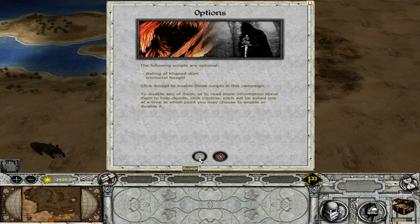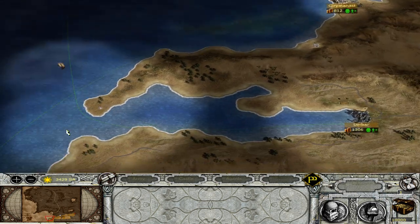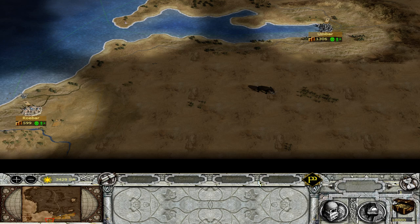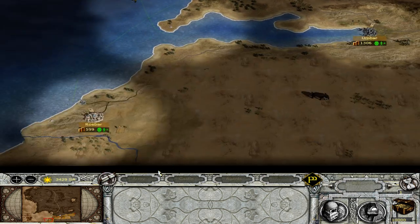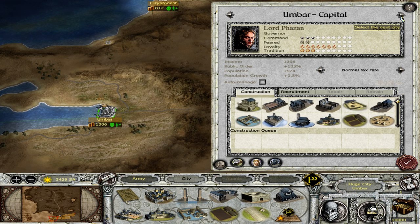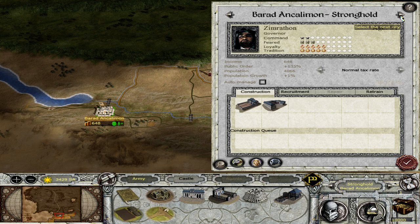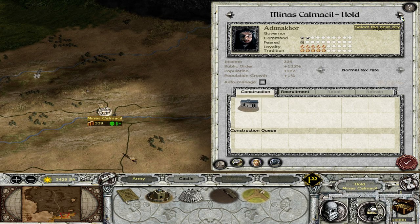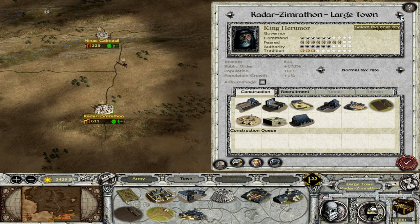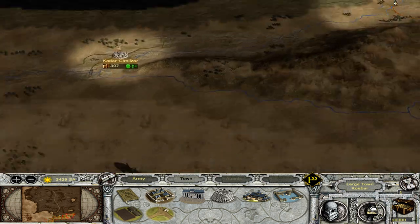I will actually accept this one. And we had a Gondorian horn that blowed in the wind there — nice little thing. Okay, what do we start with here? We have Rubar, Umbar, Sriatanast, Baradan Kalimon, Minas Kalmasil, Kadar Simrathon, Kadar Gimilsor. Okay, that's the region that we start with.